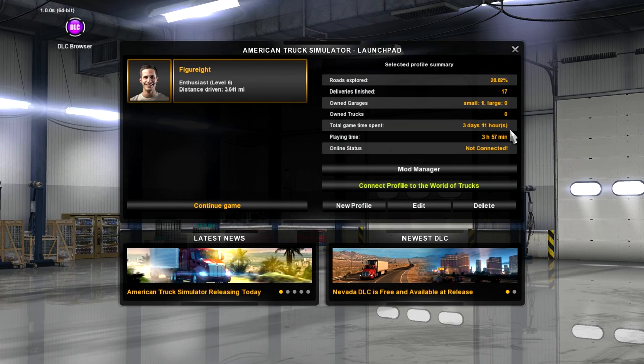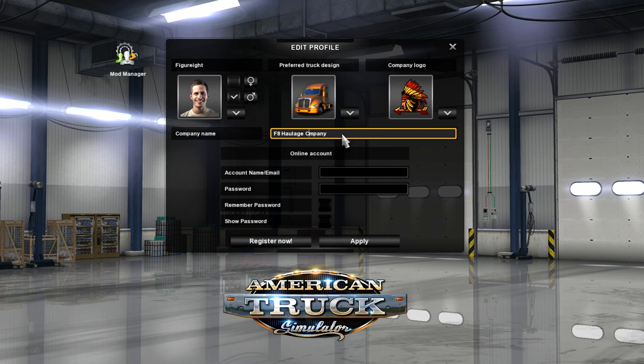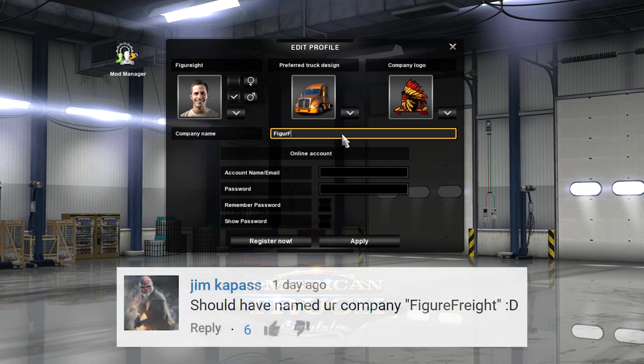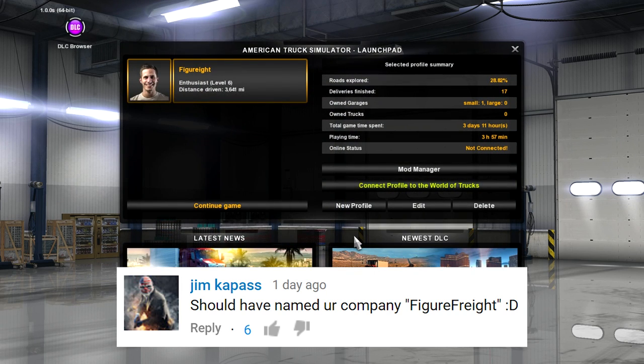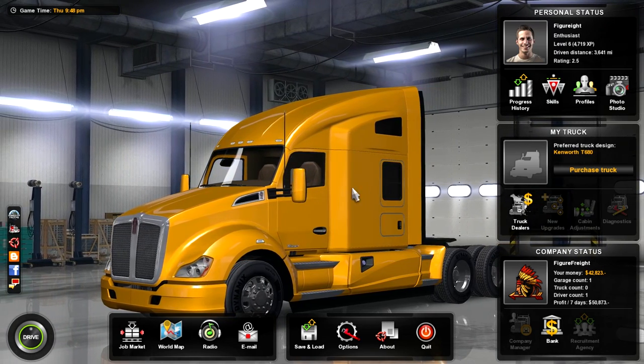Hello everybody, good morning, good afternoon, good evening and good day, and welcome back to American Truck Simulator. First of all we have got to change our company name - someone came up with an amazing idea in the previous comment section. We're going to call ourselves Figure Freight. Get it? Figure Freight. Let's put the E there - there we go. That is just such a better name than Figure Eight Haulage or whatever it was.